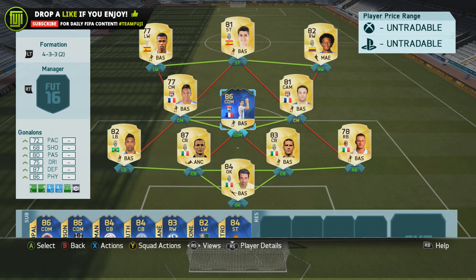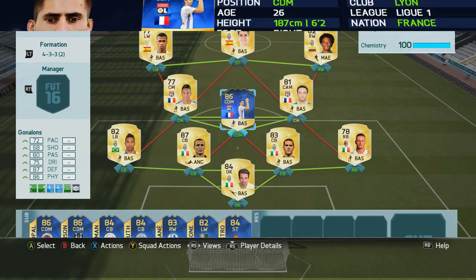Initially I had him in my 4-3-2-1 side, I switched it up to a 4-3-1-2, 4-1-2-1-2 — just formations I use on the game and am comfortable with — I just wanted to test him out a little bit more. So with his actual card stats: 72 pace, 68 shot, 80 passing, 75 dribbling, 87 defense, and 86 physical.